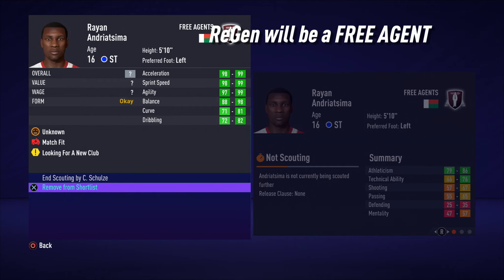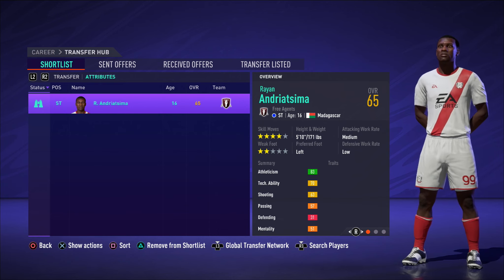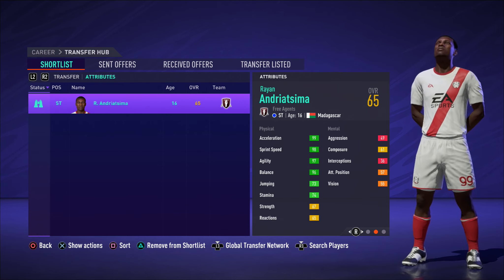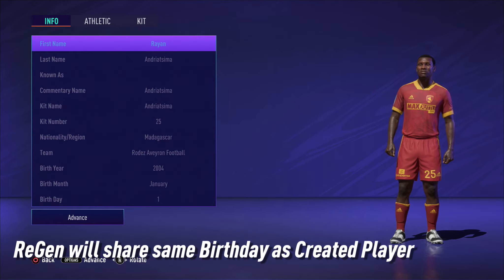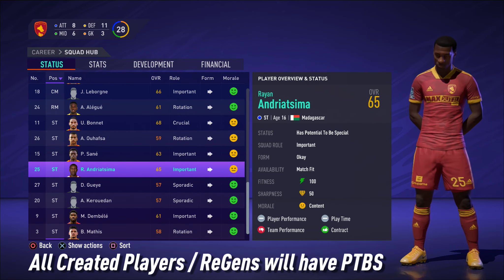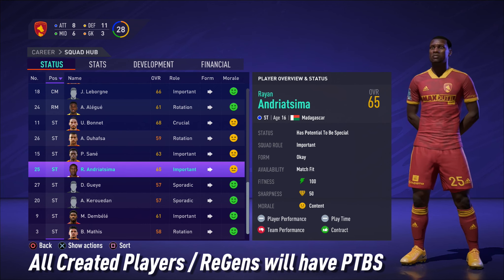The created regen will always have pretty decent starting attributes, so it's now time to stick him into the transfer hub and explore that further. This created regen has an overall of 65 — his physical attributes are pretty good and his technicals do need a little bit of training. The first thing I always check is the regen's birthday; it should be the exact same as your created player, the 1st of January. And because this is a regen of a created player, they will always have potential to be special, meaning their overall will always achieve at least 91.